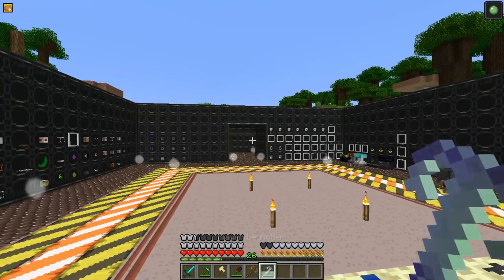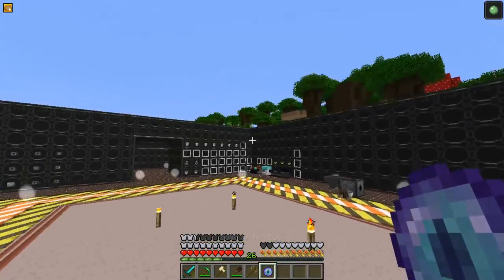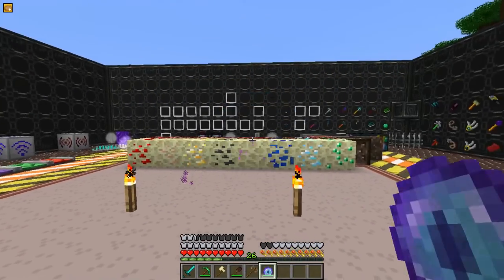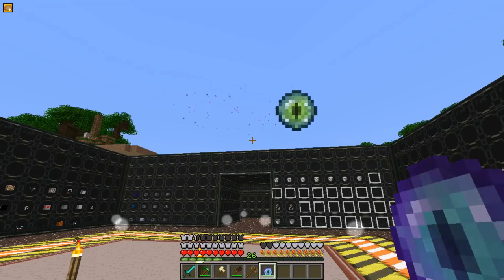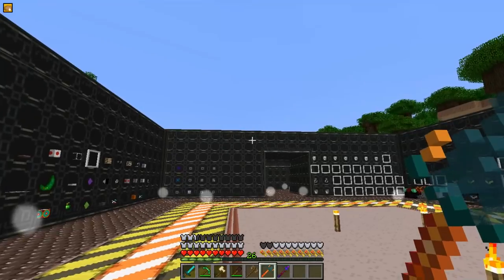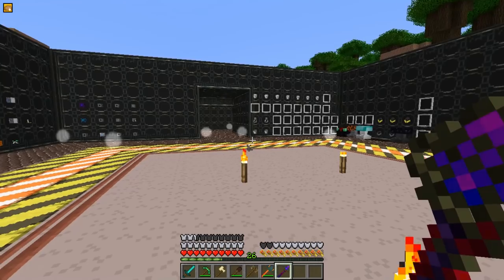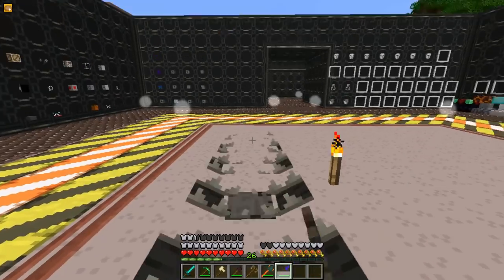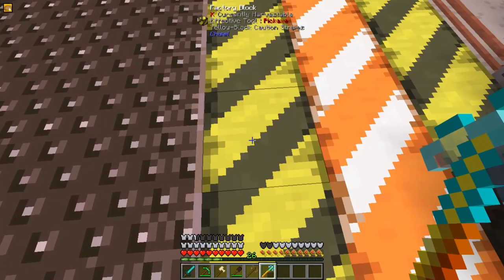The Player Launcher will launch a player — when charged up, it will launch you further. The Solid Ender Eye is a reusable Ender Eye to find Strongholds. The Rod of Elevation will take you up one layer to the next layer up. And the Evoker Fang will summon the Evoker's magic. The Prospector will find ores in a 32 block radius from the block you right-click.